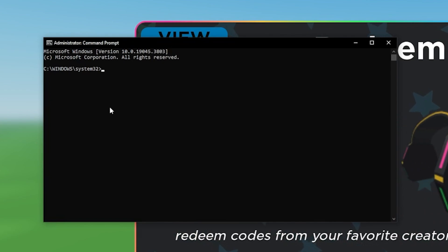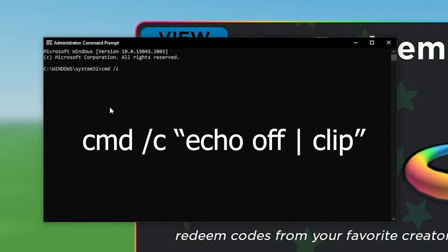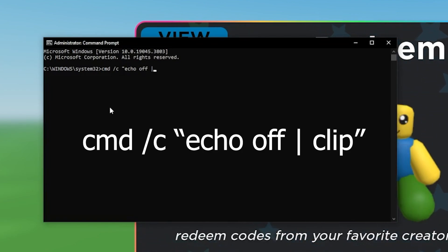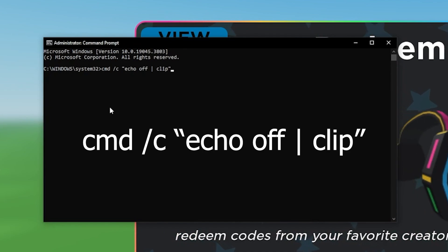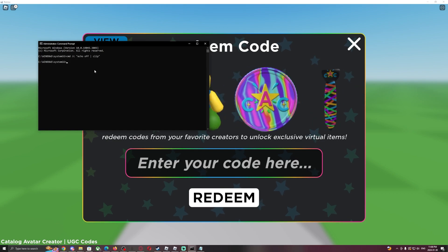Now type this exactly — I'll have it in the description and on screen: cmd /c echo off | clip. The pipe character — that vertical line — you can find by holding Shift and pressing the key above the Enter key, just under Backspace. End it with a closing quotation mark.